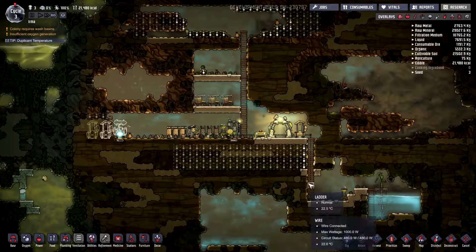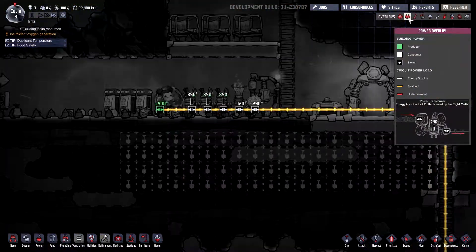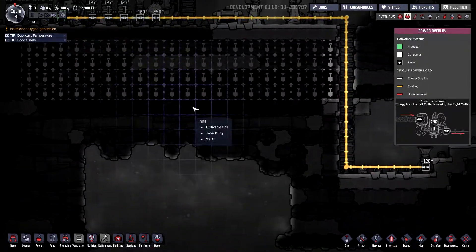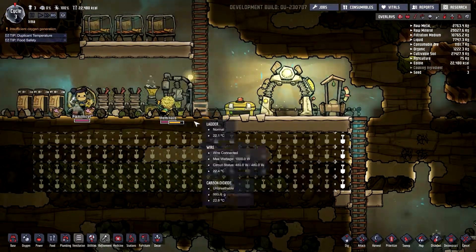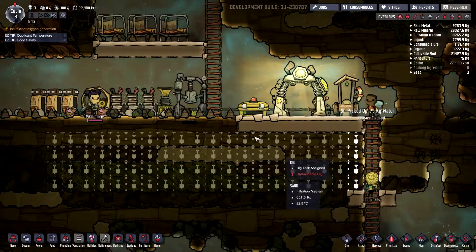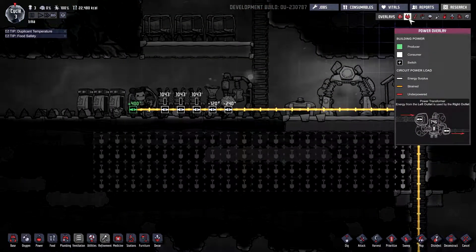Oh gosh, the oxygen level is scary. I need researching really quick. So what's the power look like here? 400 delivering, 240 — okay, so it cannot keep up on its own if everything is running. Now they're not always making food. In fact, let's set that to a five priority. Because if it's not all running — oh, but it is running. You know what? We're going to set that as a four for now, make them do other things. Because we got lots of food — we're okay on food. Let's set this to a six though. I want that food put away.